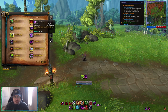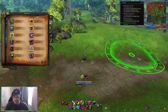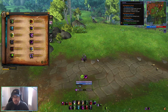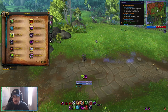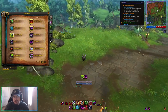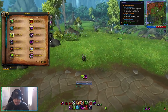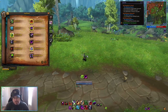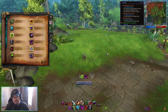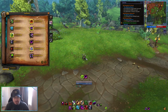Next we have Shadow Fury, an AoE stun with the caveat that it has a cast time. You get a big circle, put it down, cast, and everything within that circle will be stunned for three seconds. This is really nice in situations where you know an enemy is going to cast some annoying move — you can get out of the way and cast the stun to prevent that damage from hitting your pets or party members.